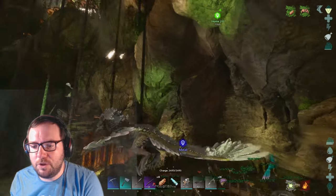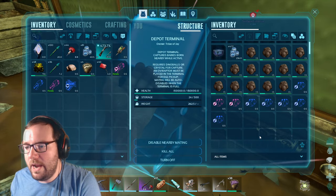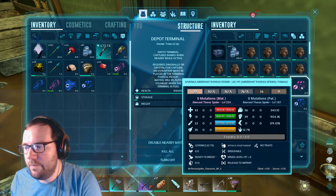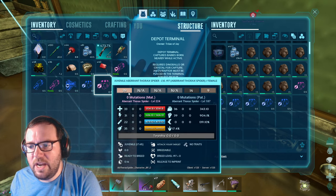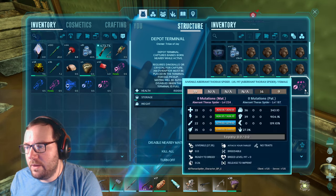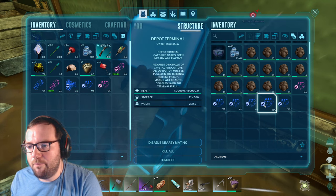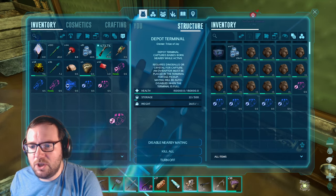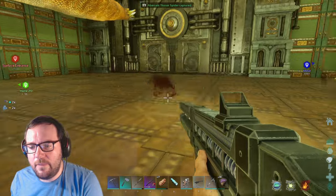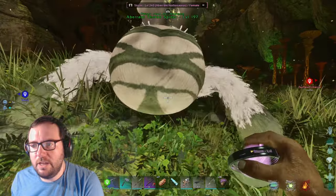Let's climb up to the breeding pen and check on those spiders. The spiders are done - okay, wasn't expecting that! Let's see what we got. 33/39 stats - we did keep some stats. We have a 197 male and a 197 female that kept the stats - this could be our new breeding pair. There's a 205 but it lost the melee. These three are the ones we're keeping - one will be our main and the other two will be breeders.